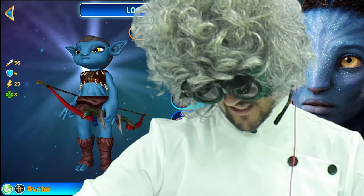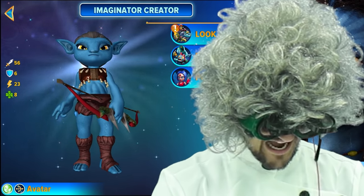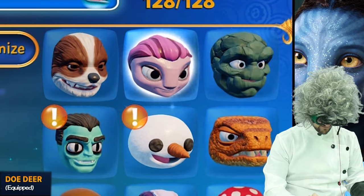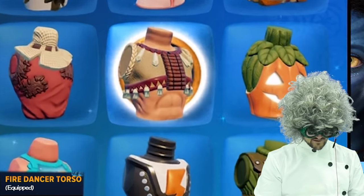We cannot make this one in game and play with it because Skydead did not unlock all the parts. To create the Avatar, you'll want the Do-deer head to start, the human eyes is fine, the troll ears is good, and the fire dancer torso.